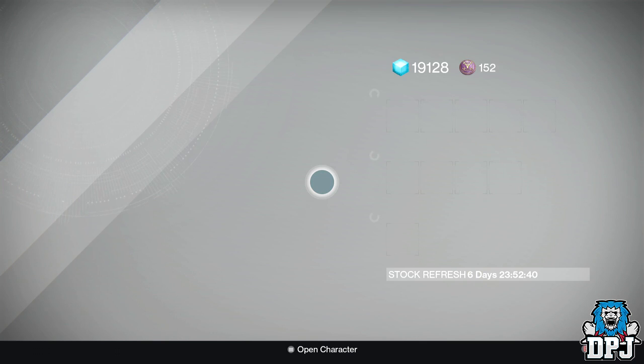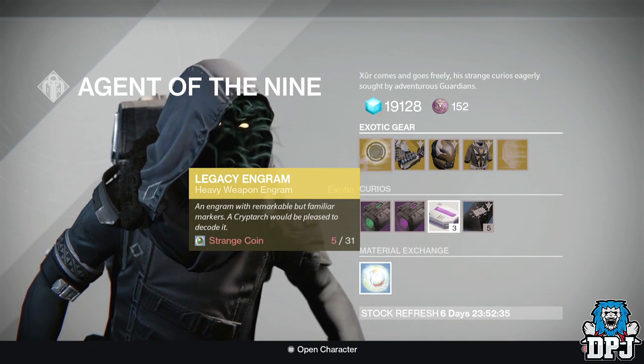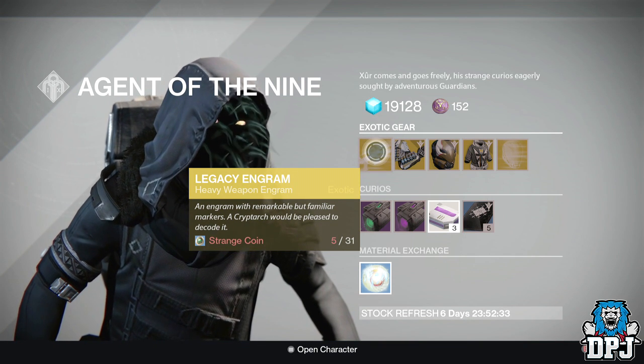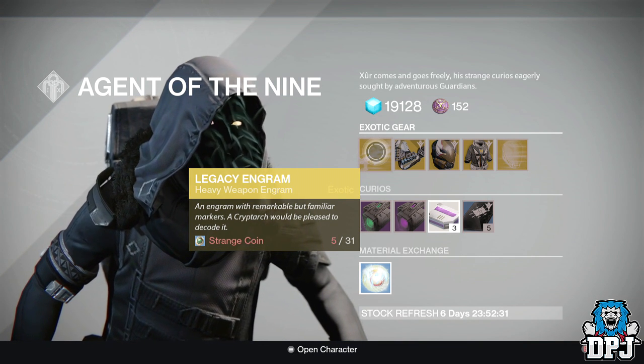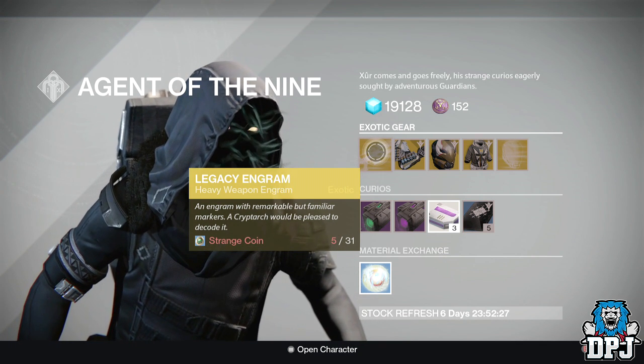He has a legacy engram costing 31 strange coins. Don't forget, if you buy this it will only contain year one weapons, so be careful — it will not contain any year two weapons.